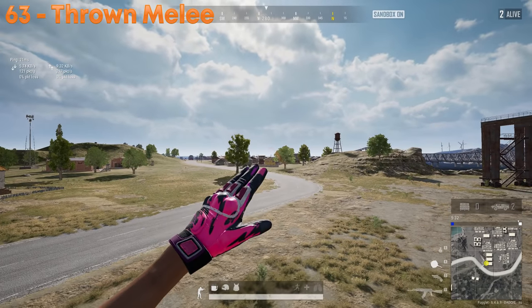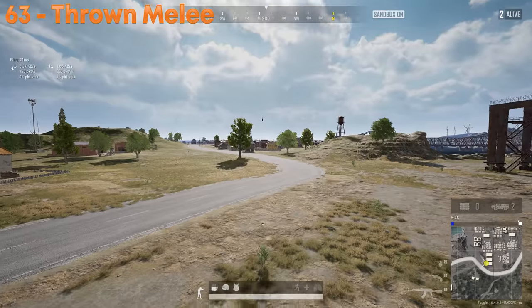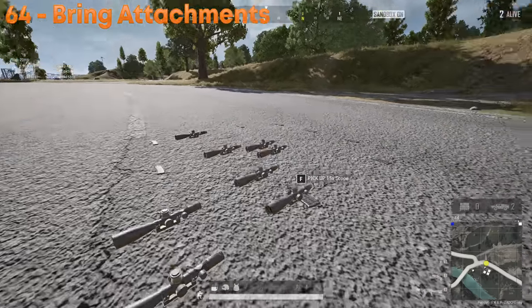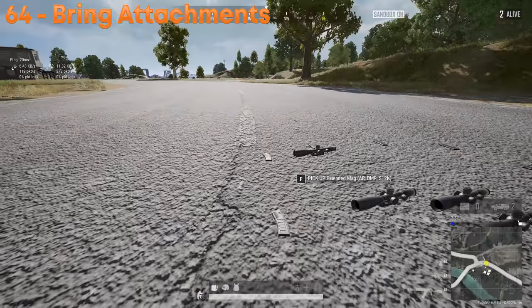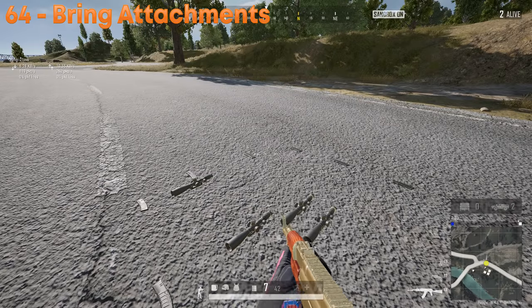While the pan does deal more damage as a throwable, it doesn't travel quite as far as other throwing weapons. When playing duos or squads, be sure to pick up attachments for your teammates — while you may already have one, your teammate might need it. Pick up attachments early game for your squad to benefit from.